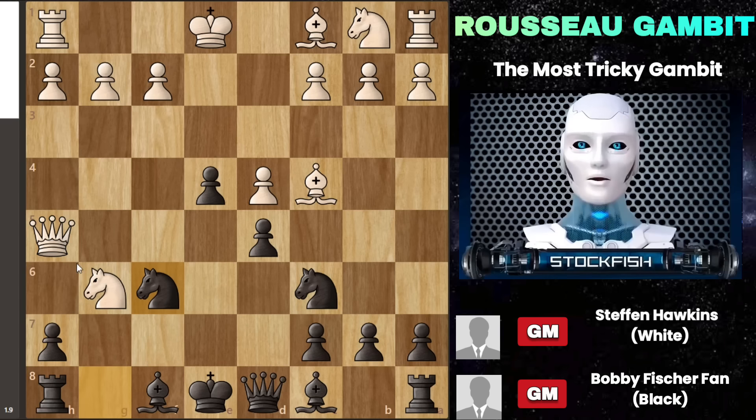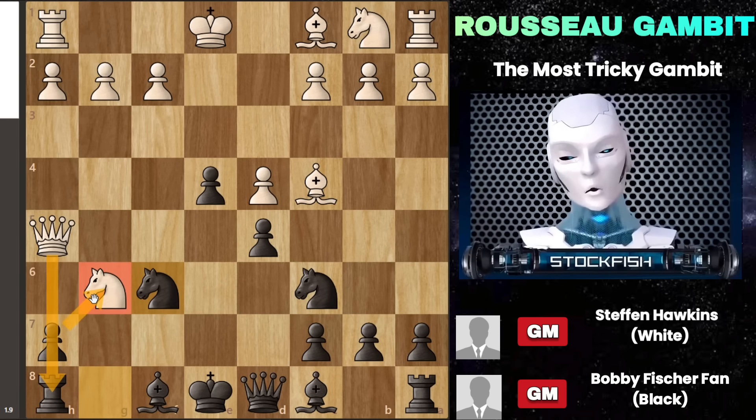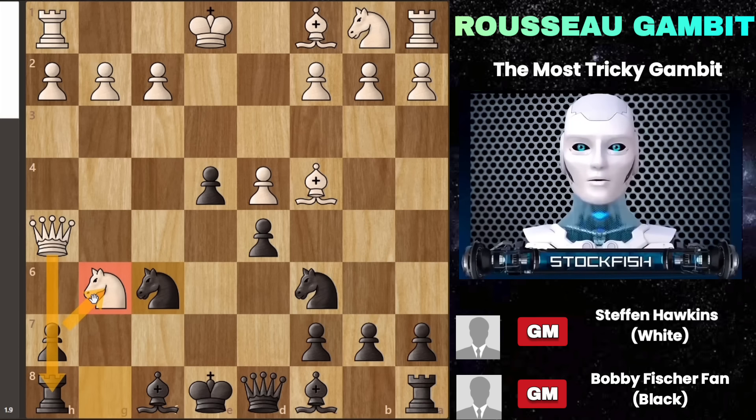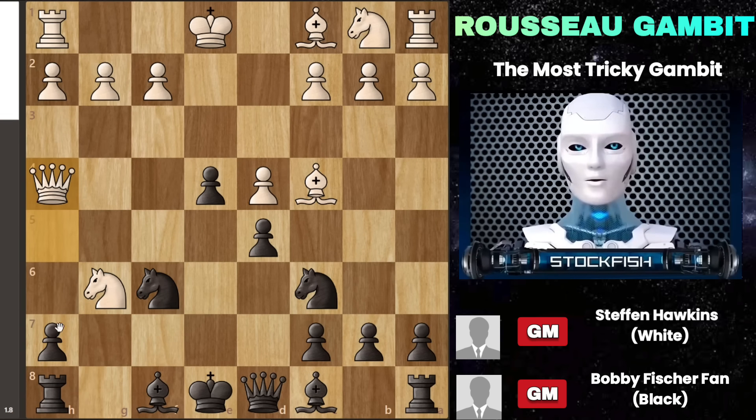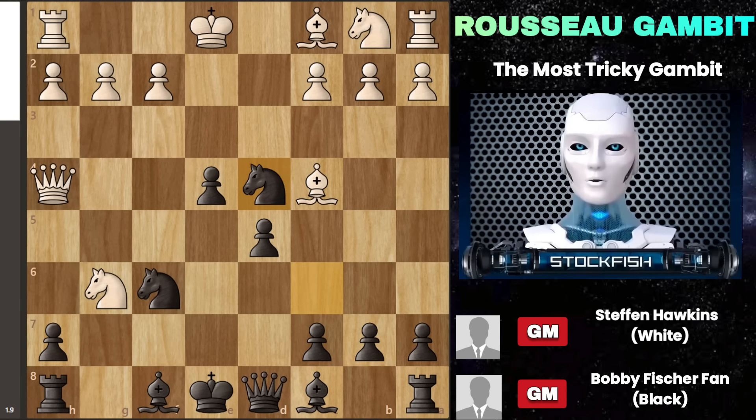White must keep their queen on the h-file to maintain the pressure. If the queen moves away, the pin on your g6 pawn will be lifted and you can capture the knight on g6. So white likely will move their queen to h4 to keep the pin active. Next, you make a clever move by capturing on d4 with your knight. The board might seem chaotic and overwhelming at this point, but remember your opponent is probably just as baffled by the complexity — we'll sort out this confusion soon.